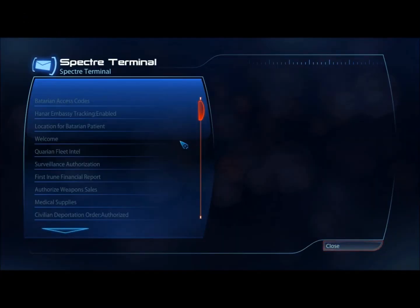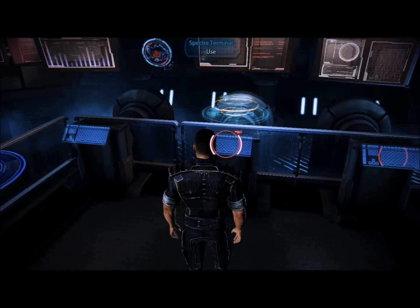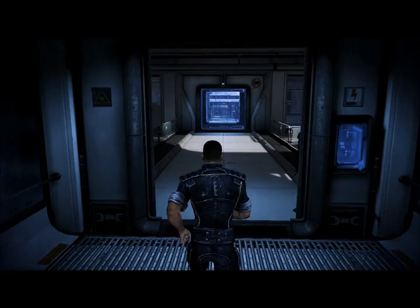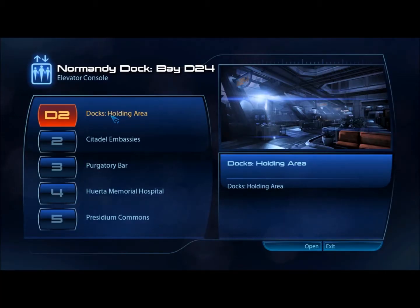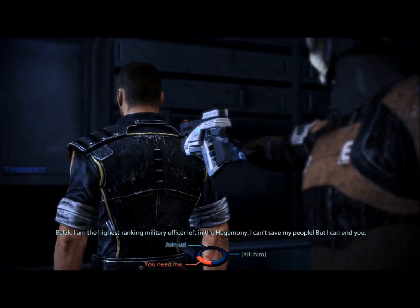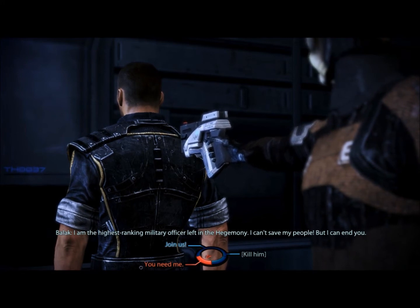That next quest requires that you access the Spectre Terminal and authorize the Batarian access codes. You'll then need to find the three hacked consoles. Before you access this terminal, you may wish to save your game, as if you do not have the Paragon or Renegade points needed to persuade this person, you will not only lose a small portion of your current war assets, but you will also fail to gain a fairly large Batarian war asset.